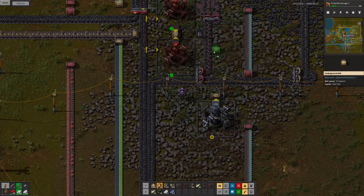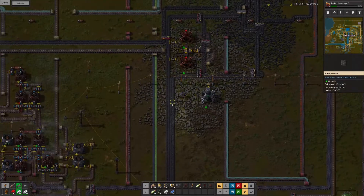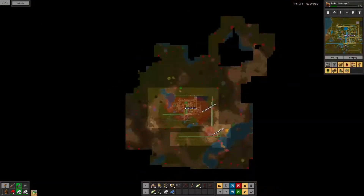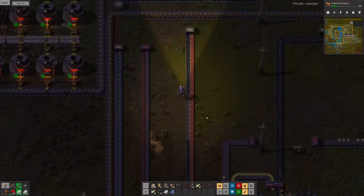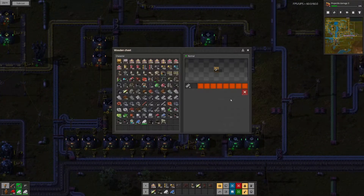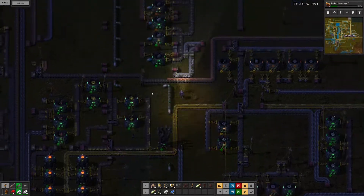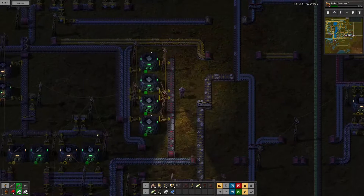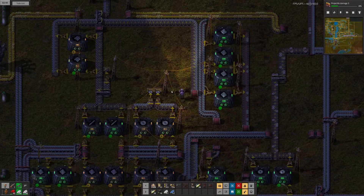I just needed to path through somehow and also wanted to empty that chest. I'm of course slightly out of efficiency modules most of the time, and I still need to get more cable and steel stuff for the power poles.